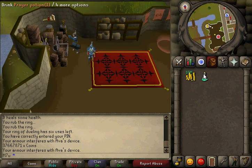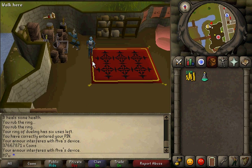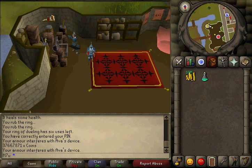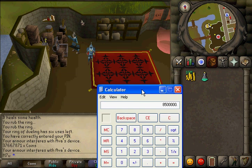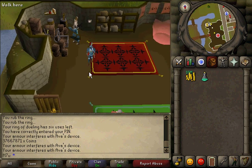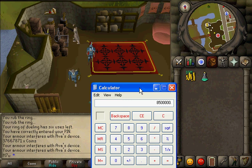The item we're going to be dealing with today is prayer potions — not prayer potion one doses, but prayer potion three doses. Consider this: if you can purchase a prayer potion three dose for 8,500 GP each and you buy 1,000 of them, that's going to cost you 8.5 mil. You guys don't need to buy as many; the method will still work. You just won't be making such an enormous profit off the bat, but as you gain more money, you'll be getting more profit.